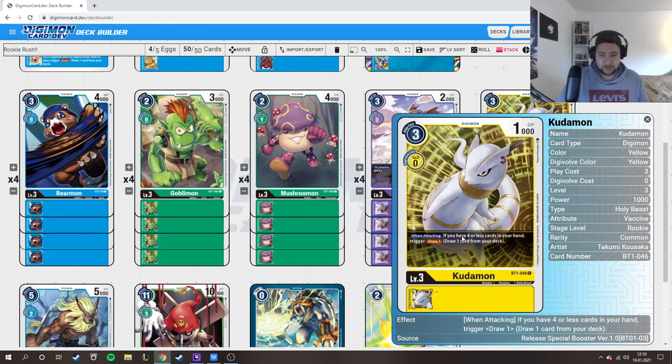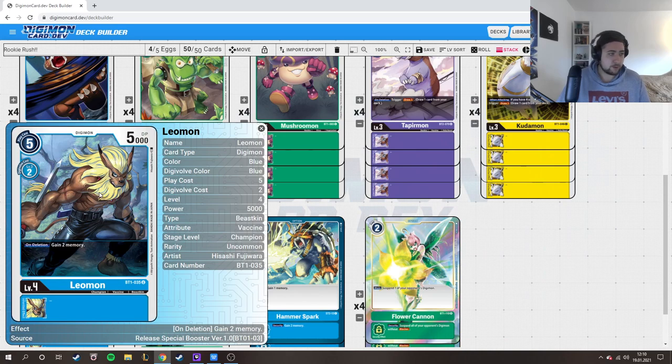We have Kudamon — when attacking, if you have 4 or fewer cards in hand, you hand-trigger one. The thing about Rookie Rush is you play all your cards down, so you often have only 1 or 2 in hand. You play Kudamon, attack with him, and draw a card. It's really good.